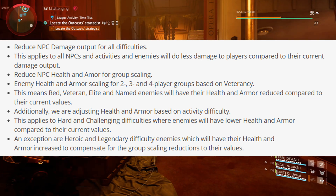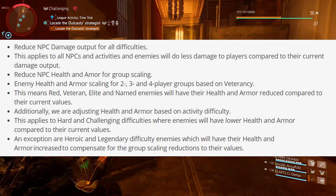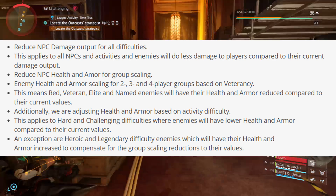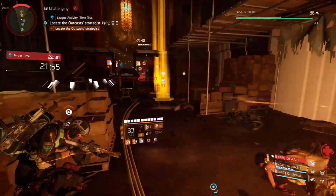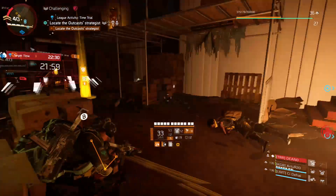Additionally, they are adjusting health and armor based on activity difficulty. This applies to hard and challenging difficulties where enemies will have lower health and armor compared to their current values. An exception are heroic and legendary difficulty enemies, which will have their health and armor increased to compensate for the group scaling reductions.